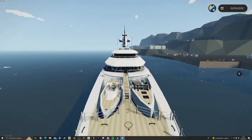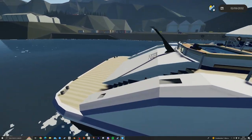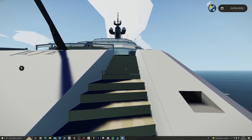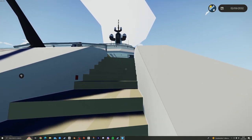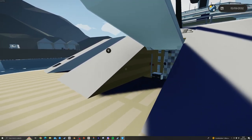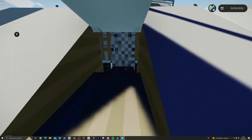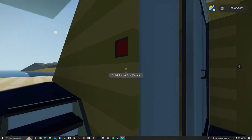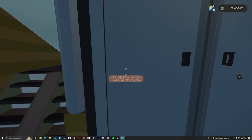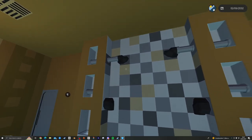We've got two tender garages, a bridge deck, owner's stateroom, and a whole bunch of things here. We're going to start from the back just like a real tour. There's a generator running pretty much full-time to keep all the lights going — it's a bit noisy. I've got a sound mod so it might not sound like yours. Starting the tour downstairs.